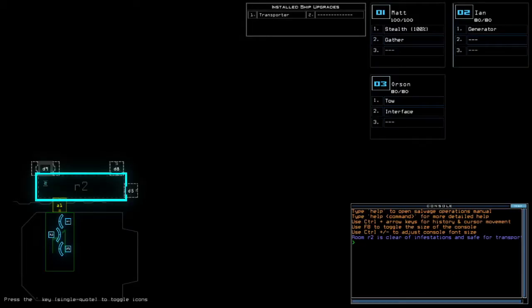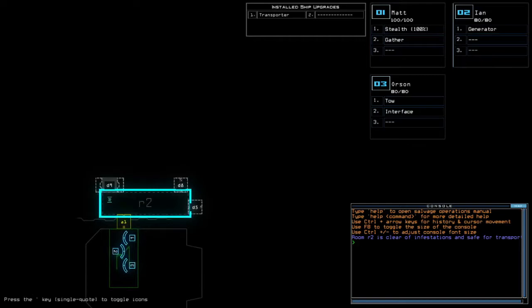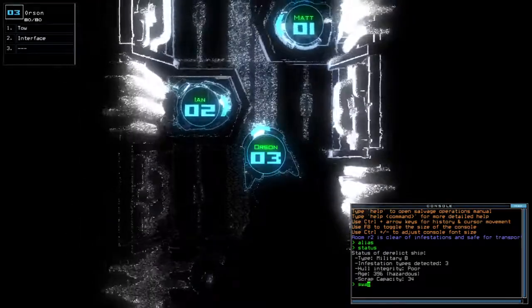Alright, transporter for today's install ship upgrades — we got stealth for the sky upgrade with 260 for 2 HP in total. Orson and Ian cannot take a leap to the face, and I'm gonna use Orson type of drone this time. Yeah, room 1 instead of A1, gotta keep that in mind. Alright, military B with 3 infestation types: support horn degree and hazardous H.